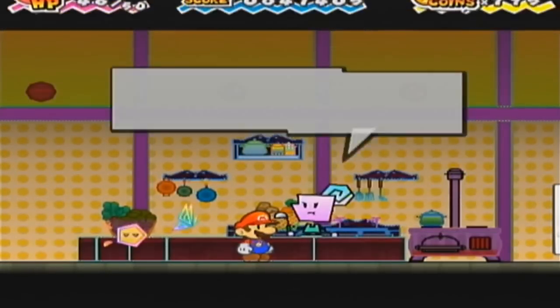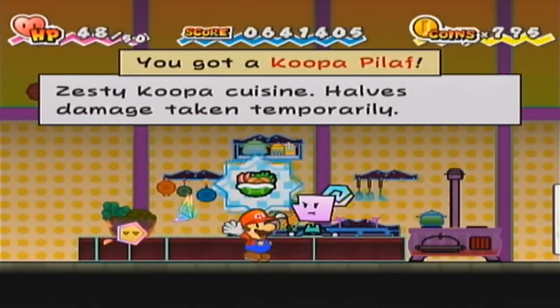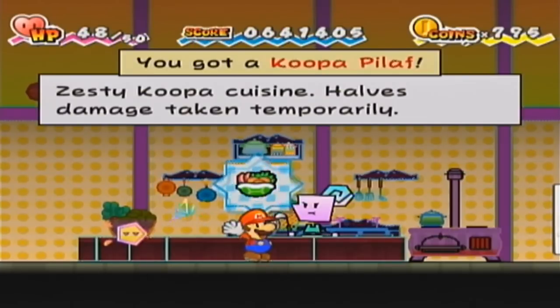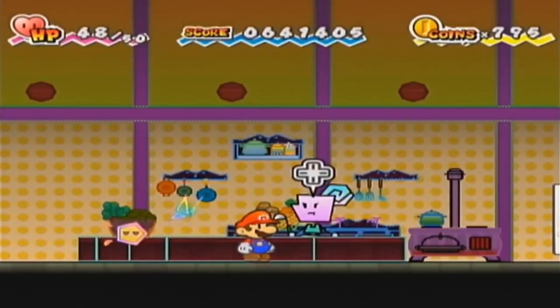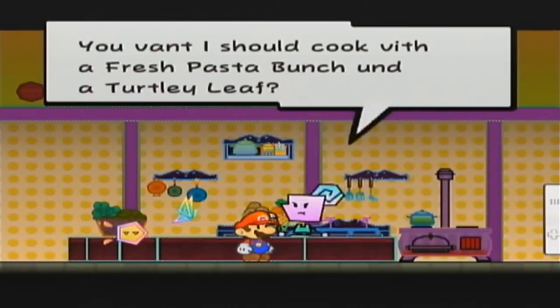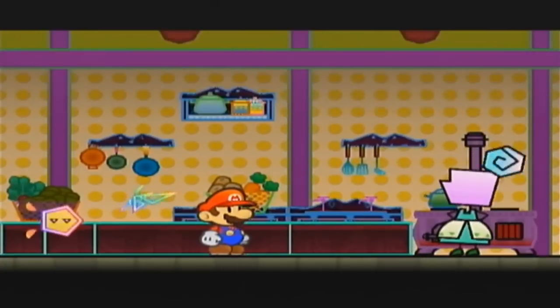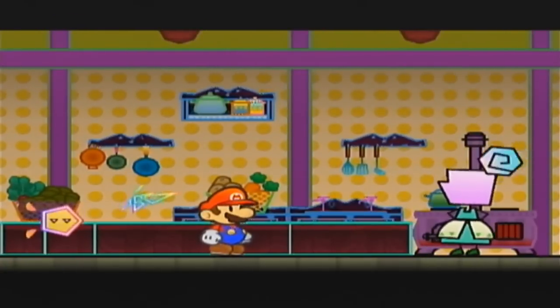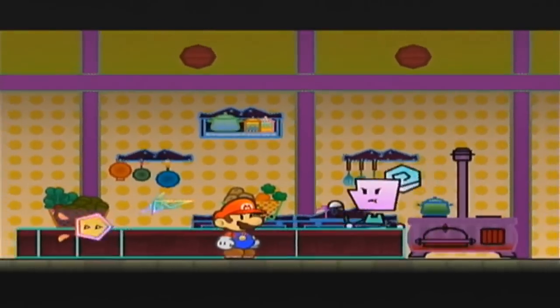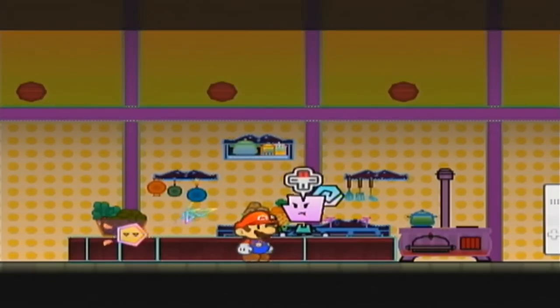Next up, I'm gonna use a Turtley Leaf with a Horsetail, and this will give us a Koopa Pilaf - Zesty Koopa Cuisine that halves damage taken temporarily. So, a bit of a defensive item. Next up, we're gonna use a Fresh Pasta Bunch with a Turtley Leaf. I believe you can make this in other Paper Mario games, because now we have the Koopa Pasta dish. Hooray for that.